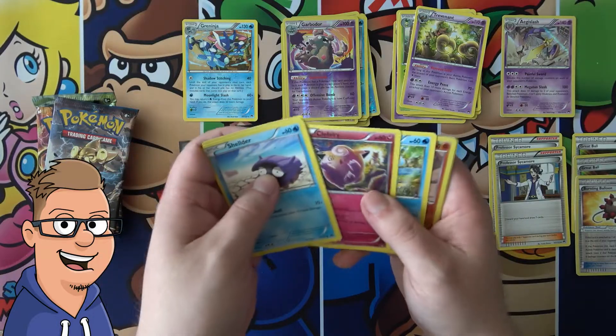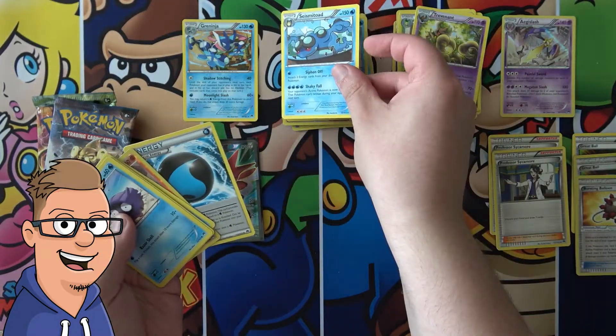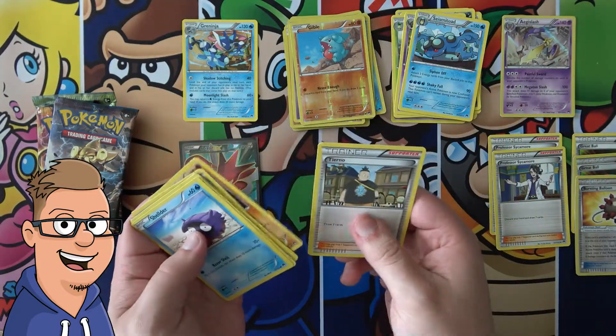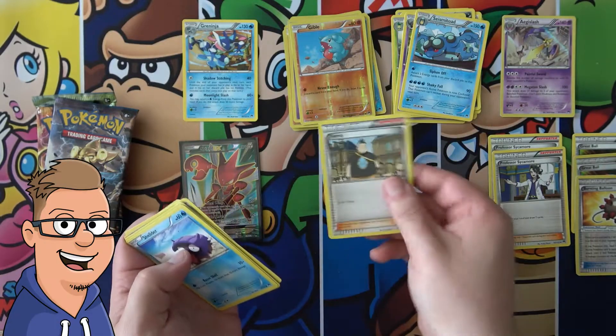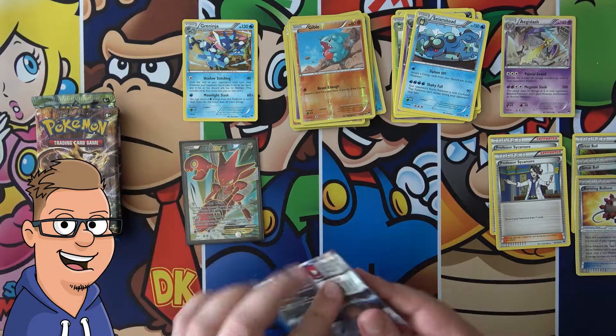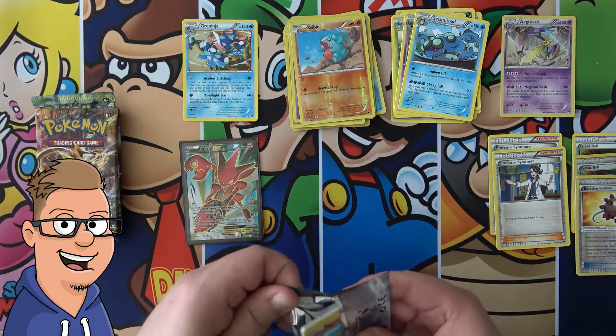Slowpoke, Clefairy, Psyduck, Gible, and Seismitoad. We're not really — Tierno might actually be an alright supporter, but I don't think it's one of the rarest cards you can find in this set.